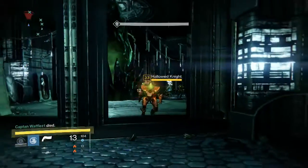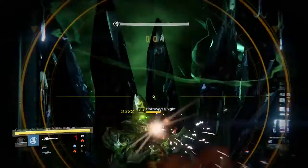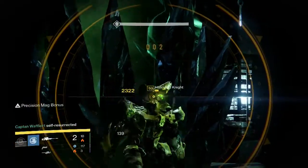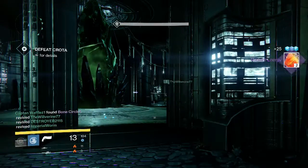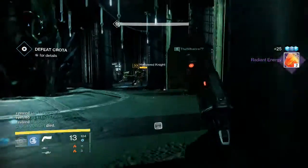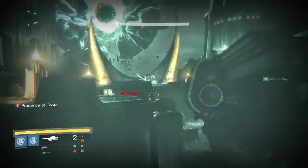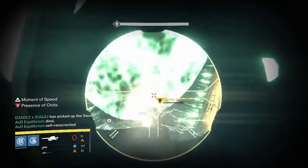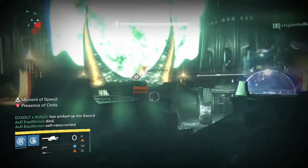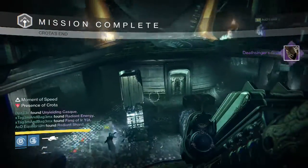For my next character, my Warlock, on the Deathsinger part we end up getting some more materials unfortunately — two Radiant Energy, and I believe no one gets Exotics there, so that was unlucky for everyone. And then for the Crota kill right after that on my Warlock, we end up picking up another Deathsinger's Gaze helmet and some Radiant Shards.